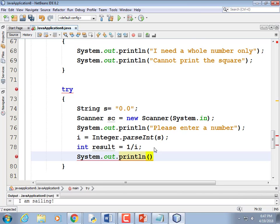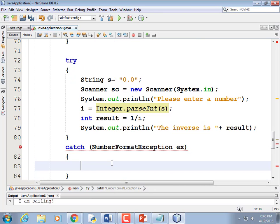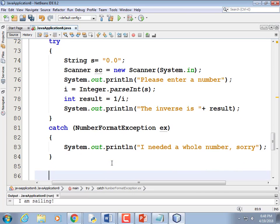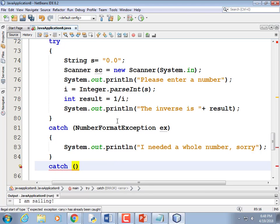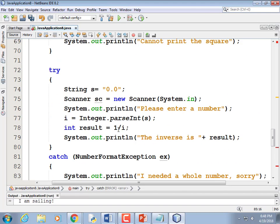You can actually chain exceptions — catch multiple different types in the same catch. There's also a generic catch: catch(Exception ex) — they're all inherited from the Exception class. But if you do that, any exception is caught and you won't know exactly what went wrong. Generally you don't want to do catch(Exception). The cheaty way is to wrap your entire program in one try-catch at the very beginning and end — it never crashes, but you just get a generic error message.